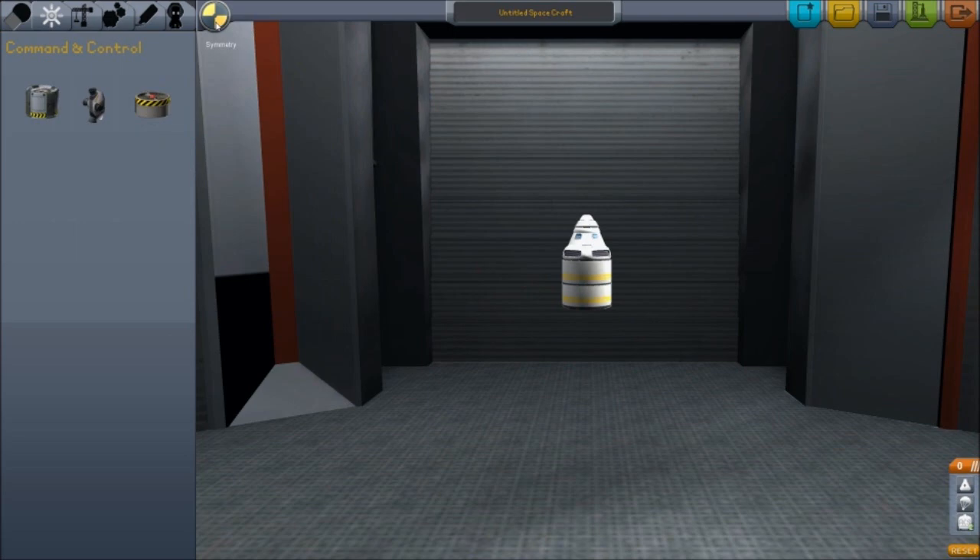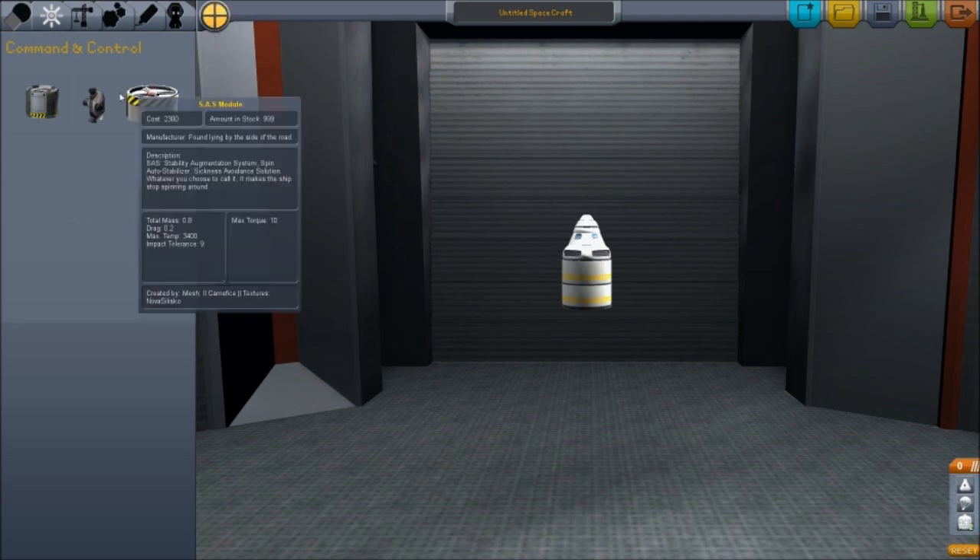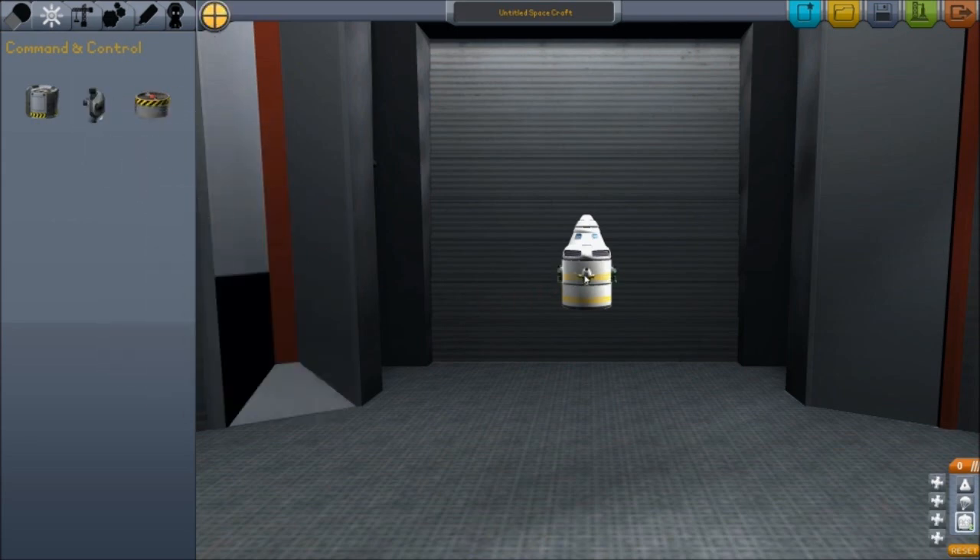You can just click up here and put however many you want — there's four, six, and then eight. So let's go to four for example, and I can click this — see, it will allow me to put four RCS thrusters on my ship just like that. That way I've got plenty of thrusters while I'm in space.